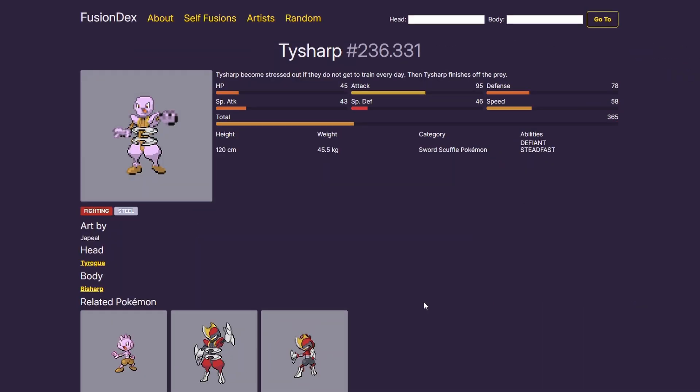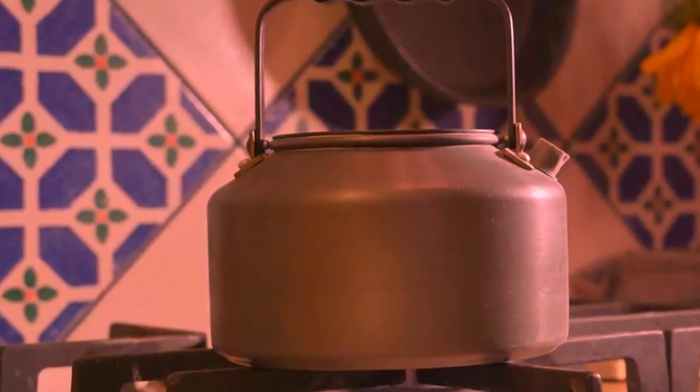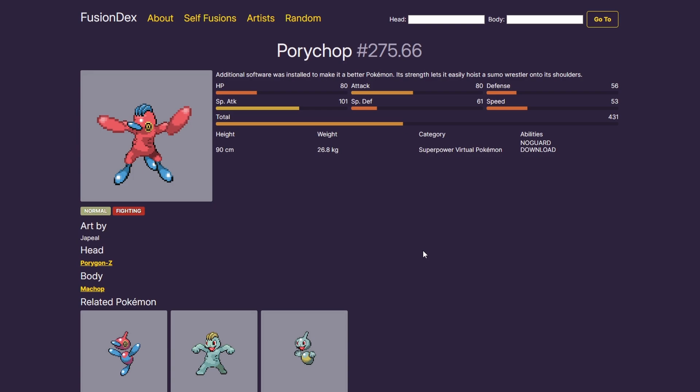Alright, so that's TySharp done. Let's get off this cursed page and see what else it's going to give me. Oh, this one has already got a sprite - that's a really good sprite. Okay.